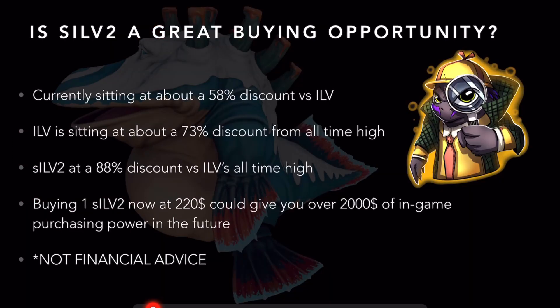So what's the discount for SILV2, and is it a great buying opportunity? Currently, SILV2 is sitting at about a 58% discount to the ILV token. As we saw with FNC at 29%, just looking at that alone, you're likely to see some price appreciation with the launch of the game. ILV right now is sitting at about a 73% discount from its all-time high. Putting that together, SILV2 is currently sitting at an 88% discount from the in-game value of ILV at its all-time high. So if ILV just went back to its all-time high, you could be buying a SILV2 token right now for $220 that could give you around $2,000 of in-game purchasing power in the future. And there are predictions of ILV going 2x, 3x, and even 5x beyond its all-time high.